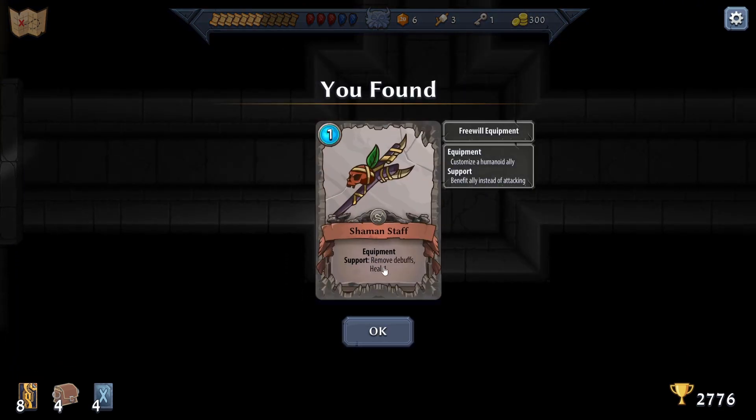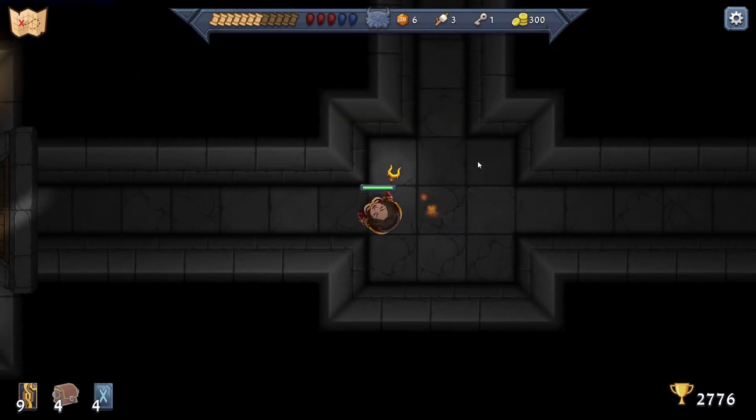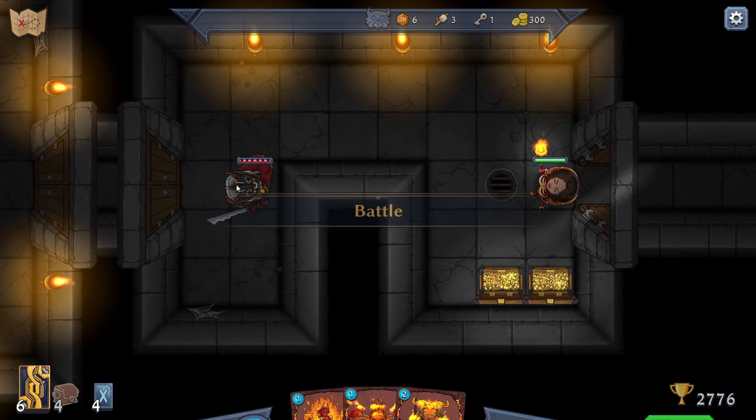Shaman Staff - support, remove debuffs, heal four. Equipment - so it's going to go into a deck. Fallen Kingsman - summon, knockback. So this guy is an actual unit.